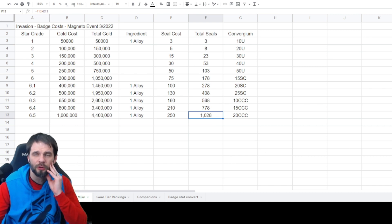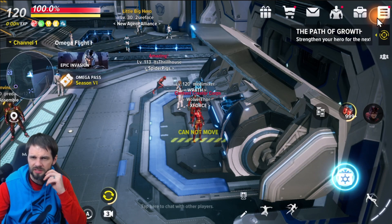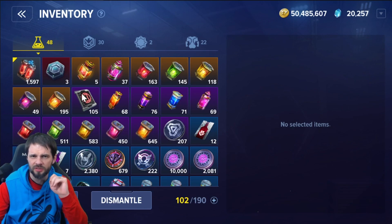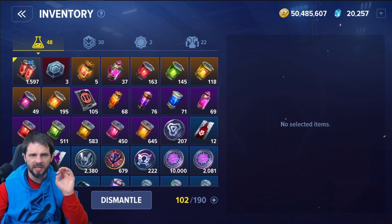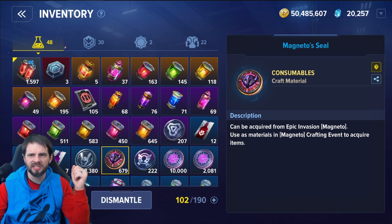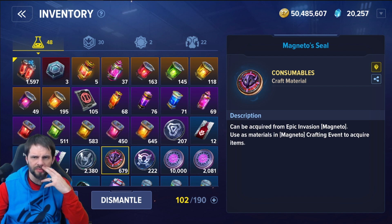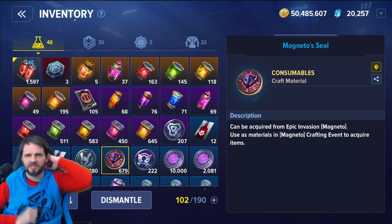Let's go back in game and see what I'm looking at. I have three alloys — with alloys alone I could create a new one or take a current one up to 6.3. My seals, which are the most important resource, are 679. So I could take one badge up to 6.2 and have seals left over.